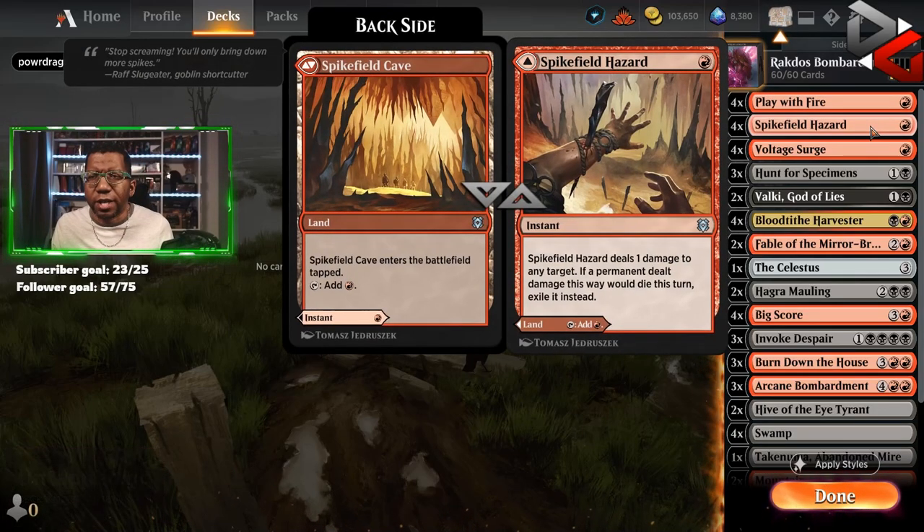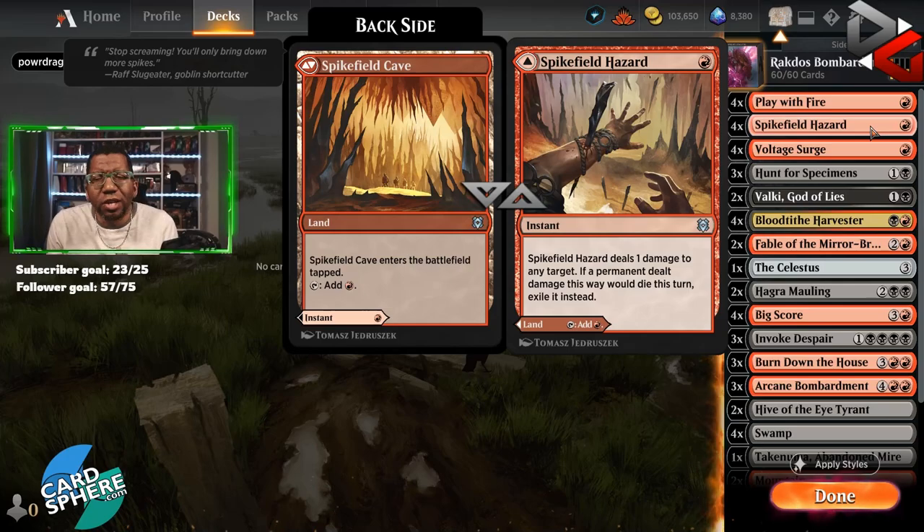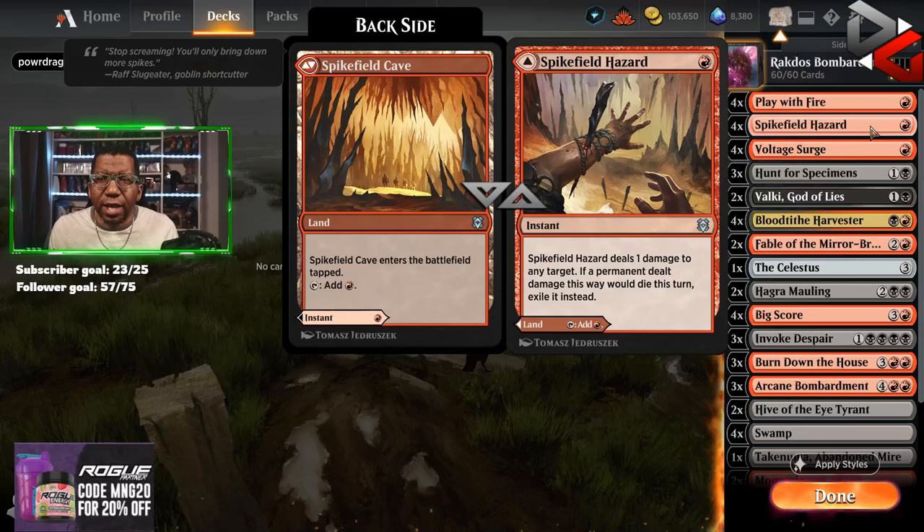We're playing four Spikefield Hazard, but honestly this is actually part of our mana package. If we have it in hand and the opponent plays something like Luminarch Aspirant, well yeah, you want to go ahead and get that out of the way. But a lot of times we're probably going to be using this as land in the deck.